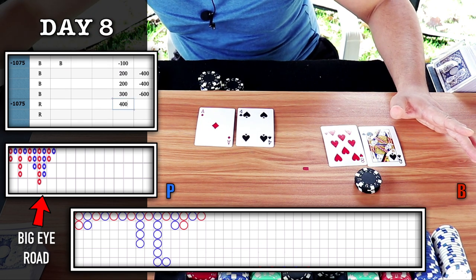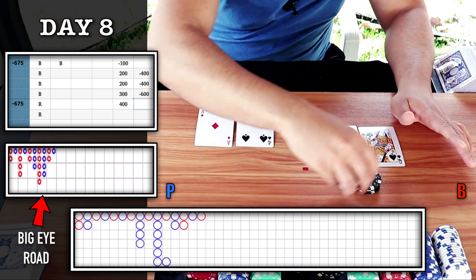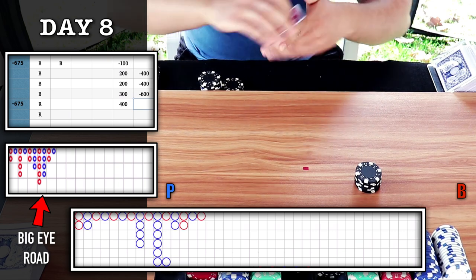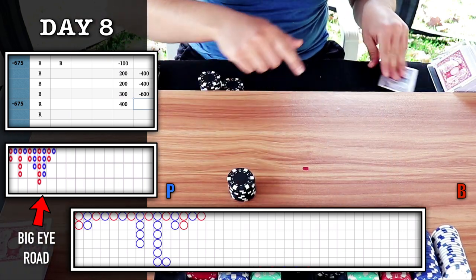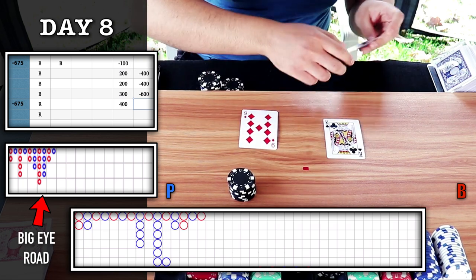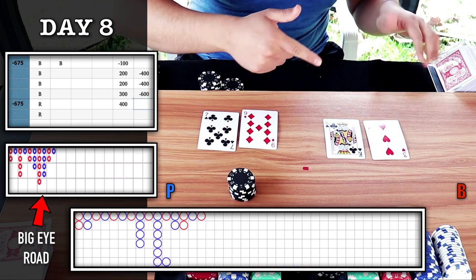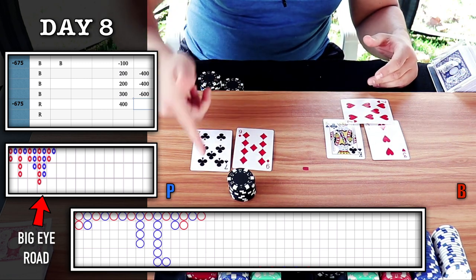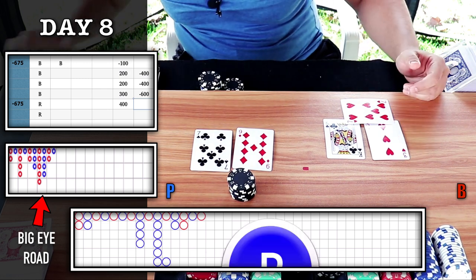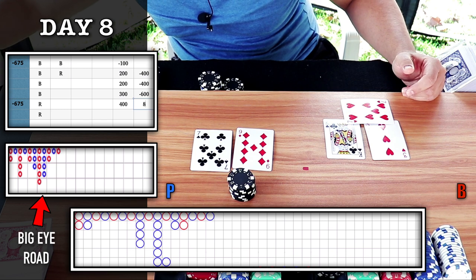$400 — we need to hit this. Let's collect and press. I'm going to stack my bet and place it on the red circle — moving it over to player. The odds are in our favor, banker will draw. Player wins — we get our red circle. We hit on our parlayed bet.